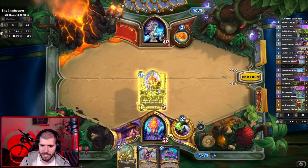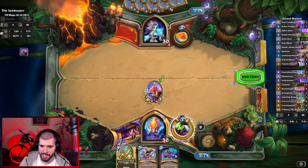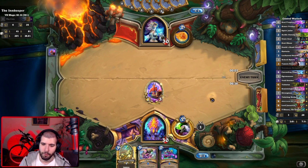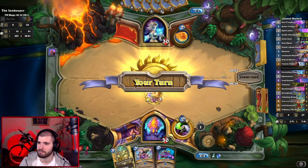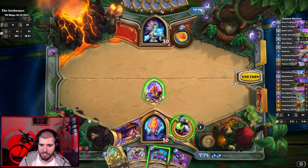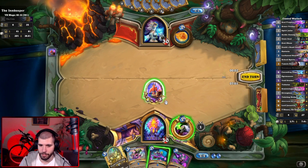As soon as I play this Spirit Jailer and my next turn goes, this thing is going to count how much damage I have on my own board, which is one — I know, shocking. Even though it doesn't seem that amazing with one minion on the board, as soon as you have seven on the board you will be able to spot lethal with the glance of an eye, and you will have enough time to actually plan out your turn completely so you can maximize all of your outs.